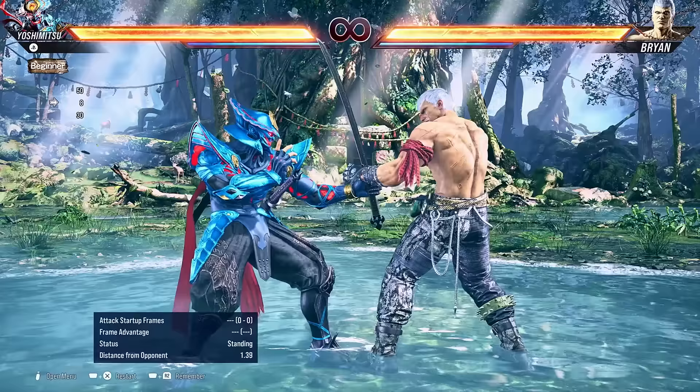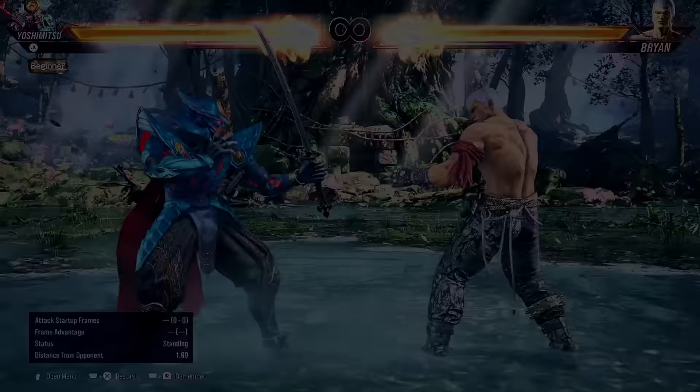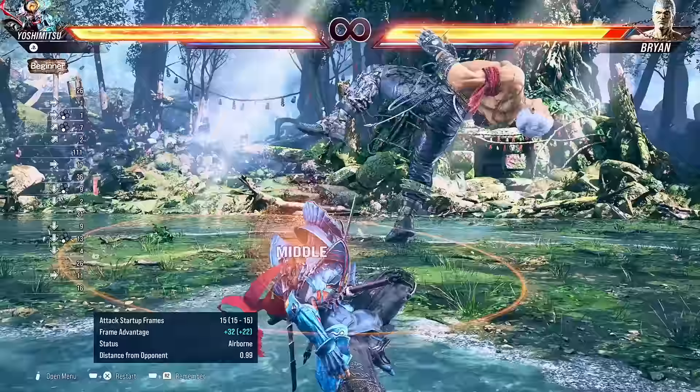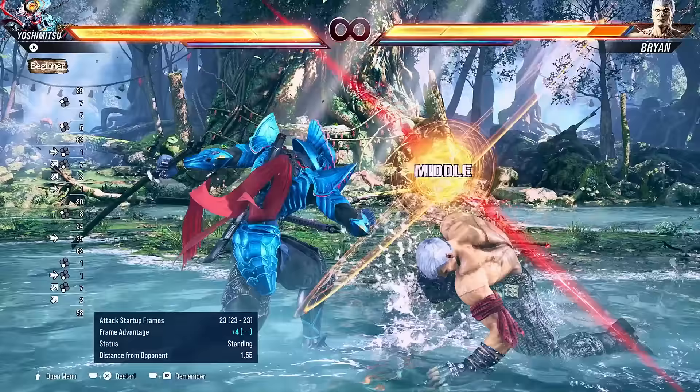Alright, next up let's talk launchers. Yoshimitsu has quite a few, and some are surprisingly safe, like down 4-2. This launches the opponent for a full combo, and on block it's minus 7, so completely safe. However, let's say your opponent's spamming lows over and over again — well in that case, you can do up 4-3. This also launches the opponent, very similar to down 4-2, and it also avoids low attacks. However, it is minus 13 on block, which means the opponent can get a basic punish on you — they can't launch you back, but they can punish you, so just be aware of that.